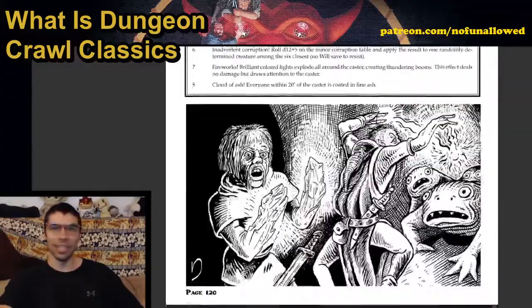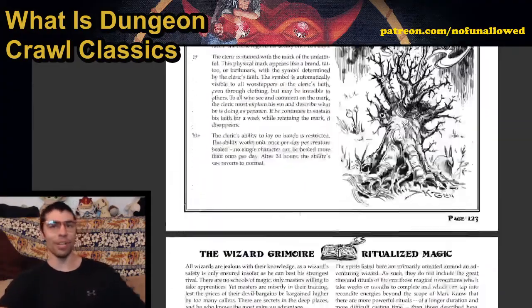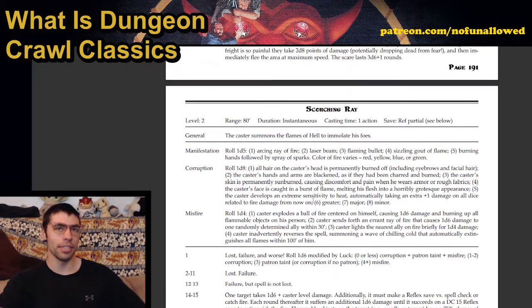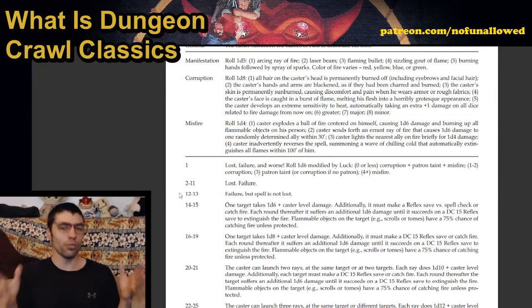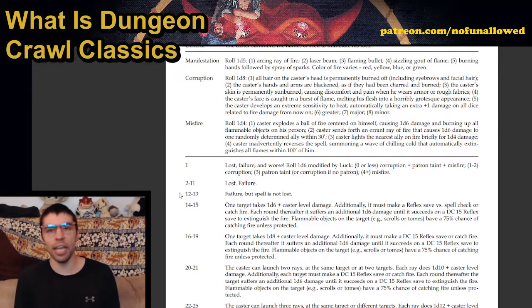Greater corruption, spell misfires, deity disapproval — if you roll badly, your deity isn't going to like you anymore and you've got to do something about it. Let's take a look at Scorching Ray. It's got the usual accoutrements at the top — range, duration, etc. — plus manifestation, corruption, and misfire lists. When you go to cast that spell, you roll your dice and consult the table. Here is what makes magic so incredibly awesome: it is not the same thing every single time.